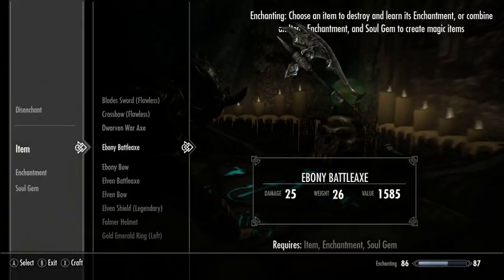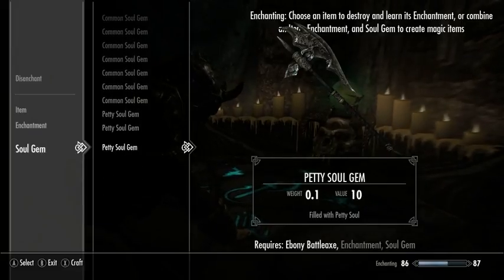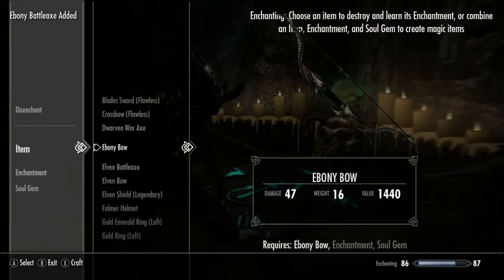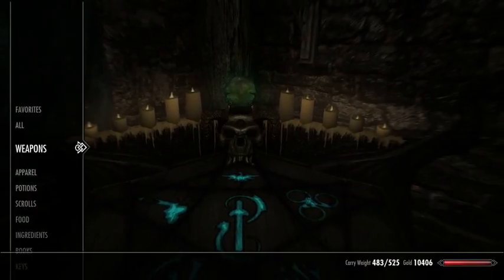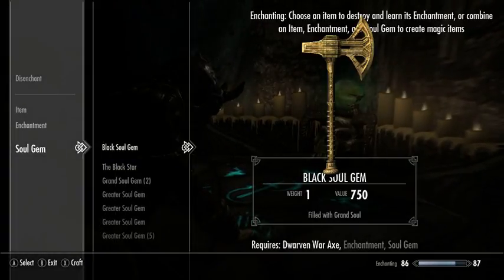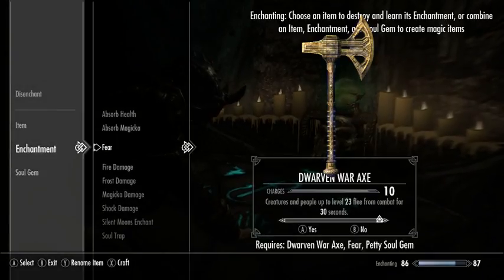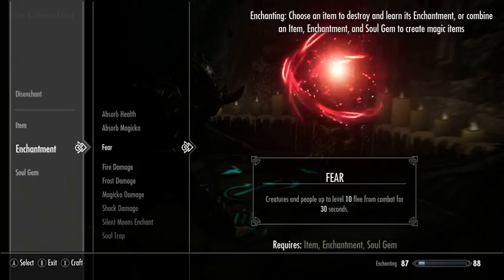Ebony items, because they have such a high base damage, they're worth a lot for enchanting experience. I think we determined that Fear is the best enchantment that I have right now. The ebony bow is nice enough that I think I will keep it — it has 47 base damage, so there aren't many bows you're going to find that are worth more. So let's enchant some of the rest of this stuff up to being ready for sale.